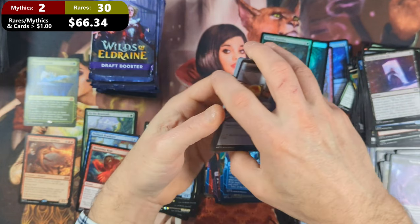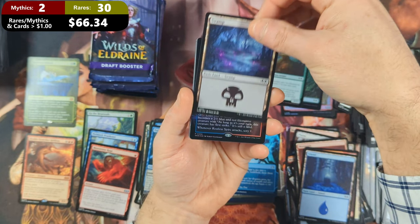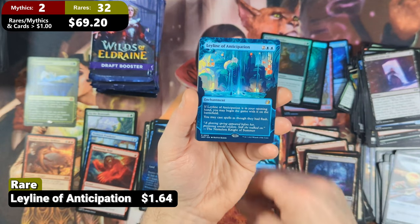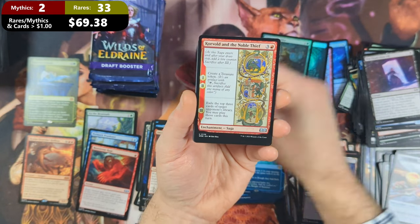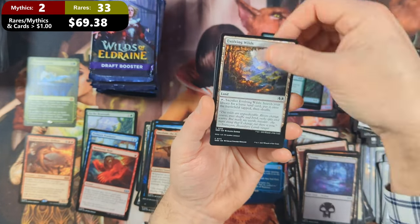Pack twenty-four: this one's got a Food Token, followed by a Swamp. And then we're going to see ourselves a Restless Spire Foil Borderless coming in — very nice from the land cycle. Then we get a Ley Line of Anticipation — second rare of the pack — and we're going to see an Imodane the Pyro Hammer as our third rare. Then a Corvold the Noble Thief, Johan the Apprentice, Bitter Chill — and that'll do it.